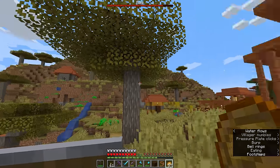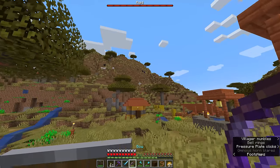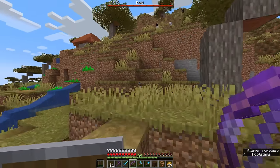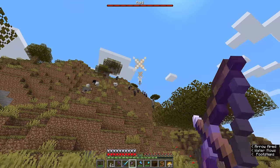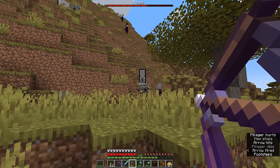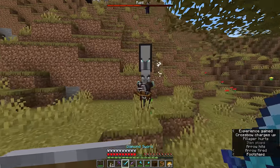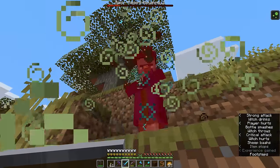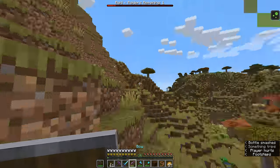Pay attention to which direction the horn sounds from, because that's the direction from which the next wave of the raid is going to arrive. This wave has started up on the hillside — no ravagers this time, but a bunch of witches and a couple of vindicators. Let's hop up here and snipe a couple of the pillagers and witches from range. Don't worry about taking out the pillagers with banners during the course of the raid, as they will not add to the bad omen effect since the raid is already in action.